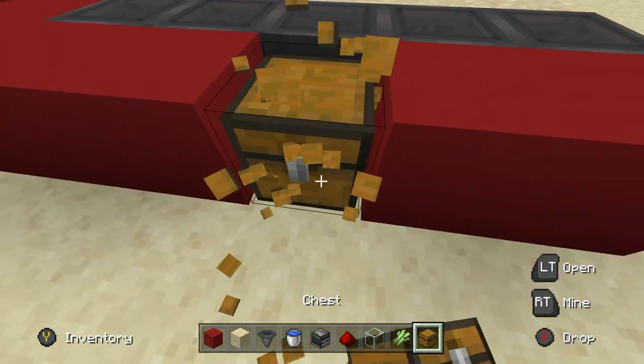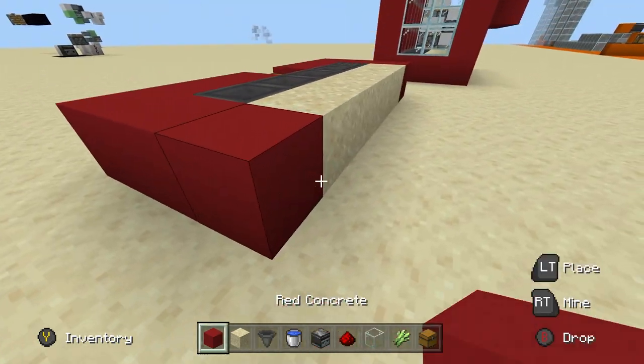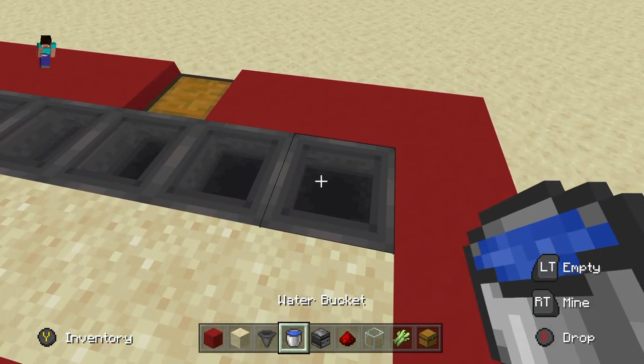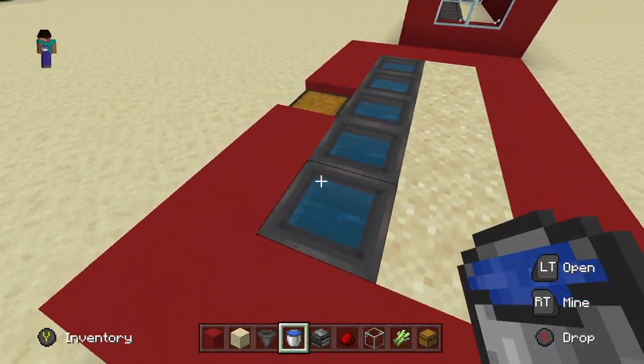This doesn't have to be a double chest right now, it can be, but it looks a lot better when it's cleaner like that. Build up around all the sides like this, and then you want to water-lock these hoppers — just throw water in all these hoppers, make sure you crouch when you do it, and fill all of those with water.